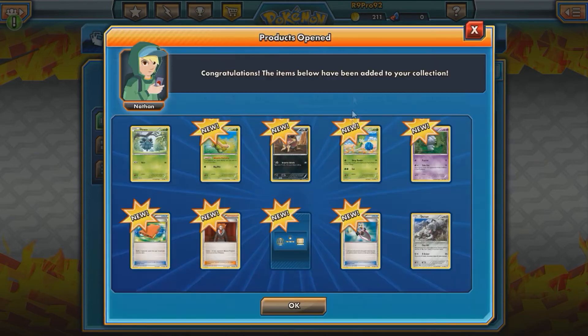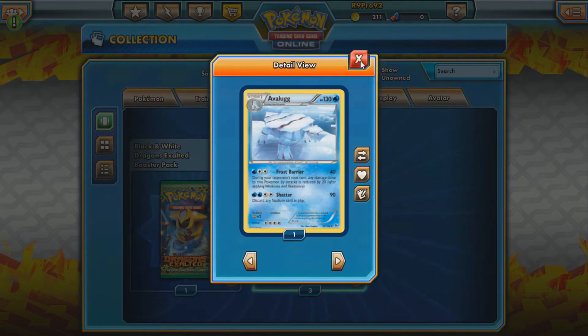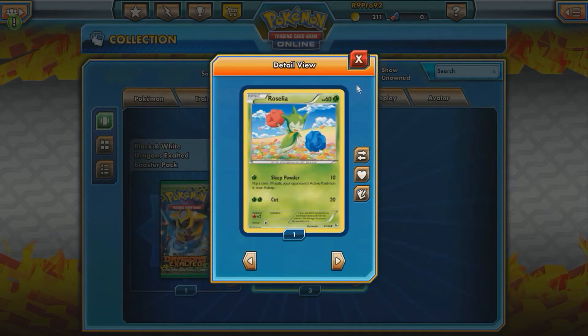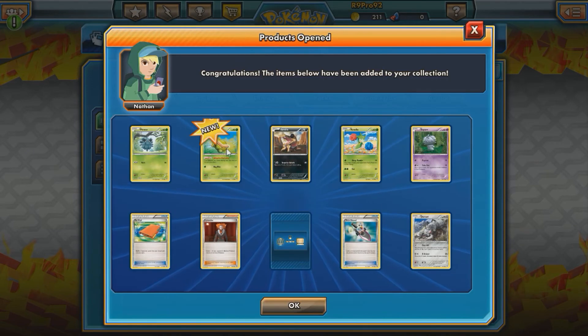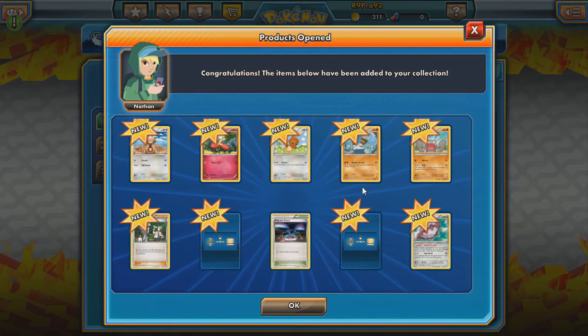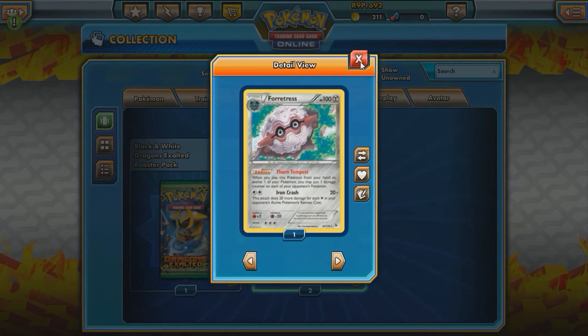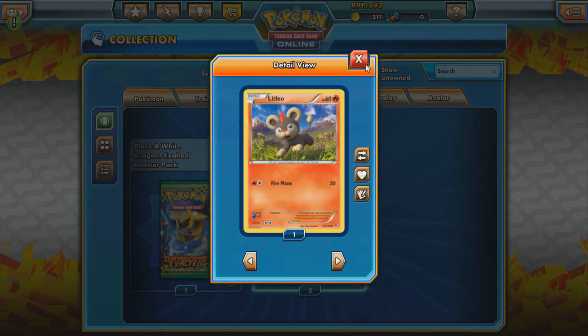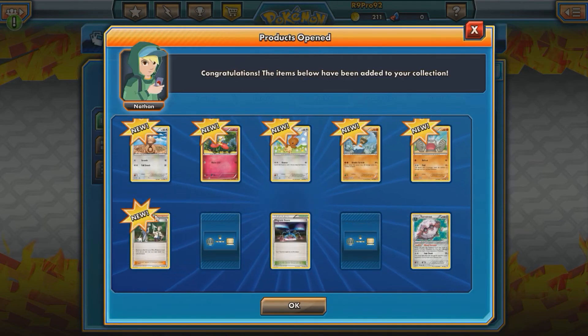These are all new: Durant, Trick Shovel reverse — that's pretty cool — Avalugg, Lysandre. I'm just getting the new off of these. And Caterpie, okay. Three more: we got a Forretress, Torkoal, reverse Litleo. Nothing too great.